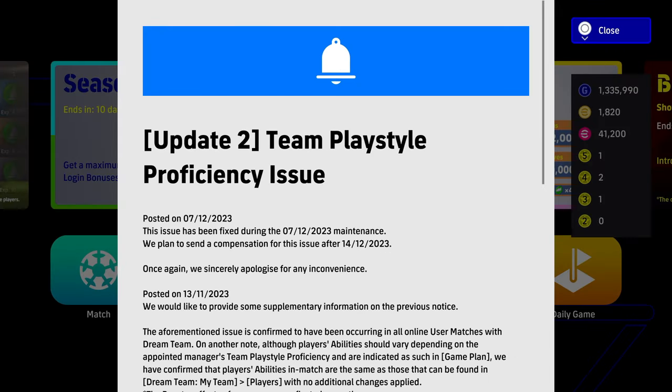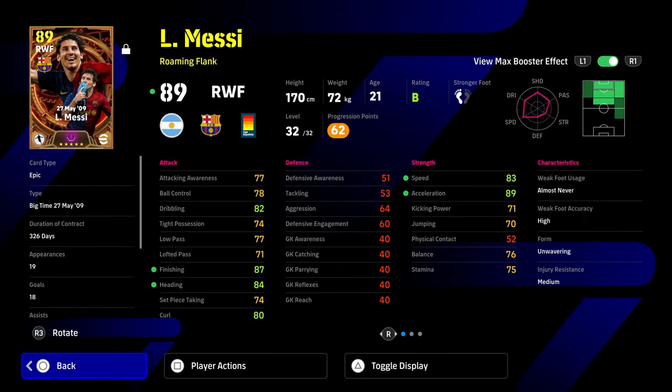What does this mean for you, what does this mean for your squad, and what does it mean now that you can retrain players — even though it's going to cost you GP? You will be getting GP compensation for that, as well as coins if you bought a special manager.